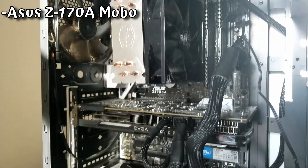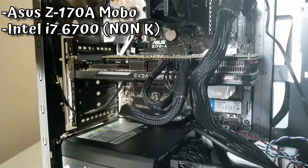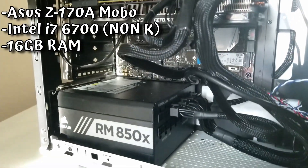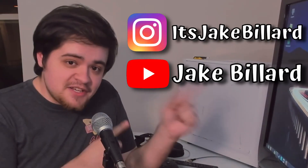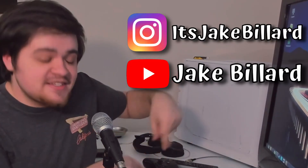It's got an Asus Z170A motherboard, an Intel i7-6700K, 16 gigs of RAM, and an NVIDIA GTX 970. Maybe an old graphics card, but I've had that 6700K for like five or six years, maybe even more than that. And that graphics card was sold to me by a good friend of mine — thanks, Jake. Go check out his Instagram and his YouTube channel; there will be links down in the description.